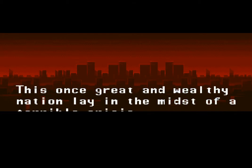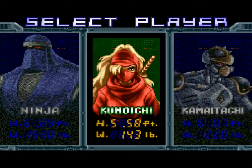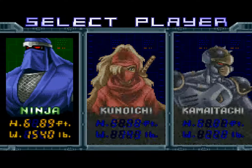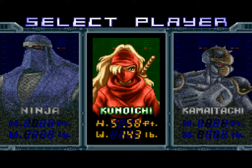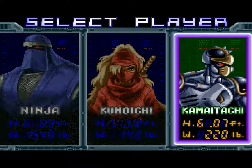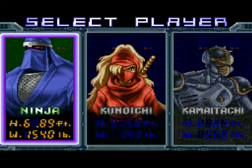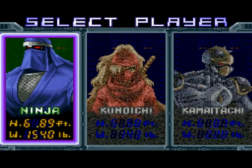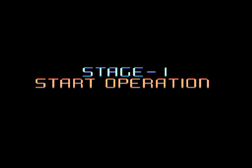We're playing Ninja Warriors on hard mode because it's easy even on hard. You've got your choice of three characters: Ninja, standing nearly seven feet tall and weighing three-quarters of a ton; Kunoichi, standing five foot six and weighing 143 pounds; and Kamitachi, standing six feet tall weighing 220 pounds. We're going to play with Kunoichi because she's the balanced character.